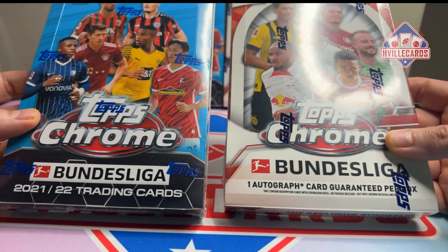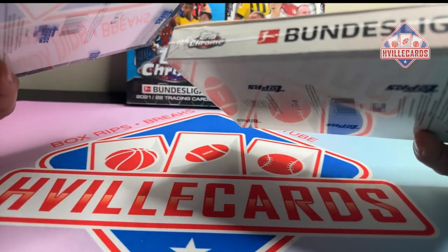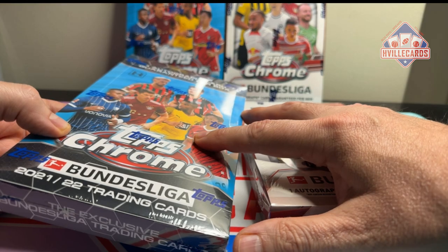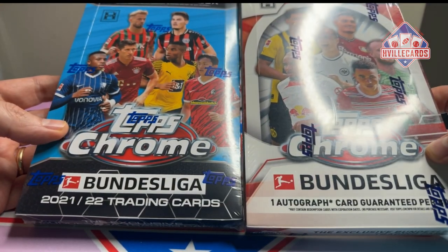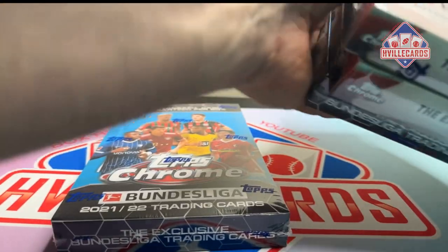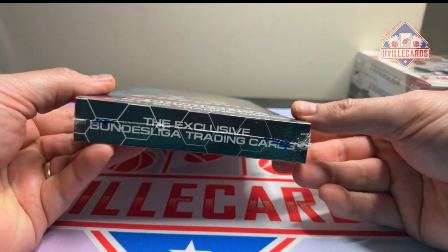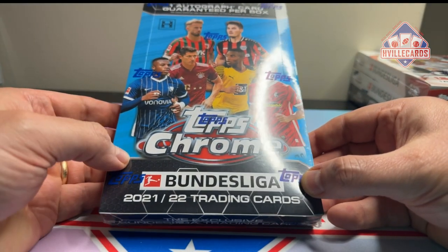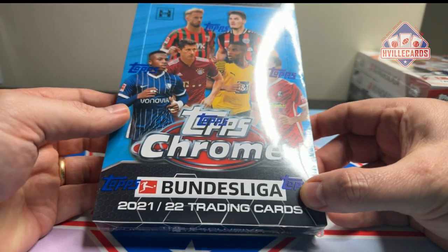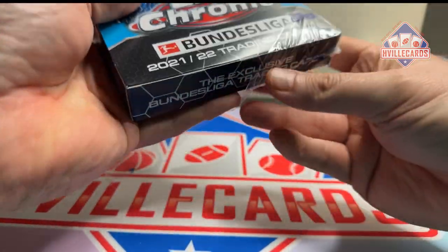These are hobby boxes so you get one autograph per box, 18 to 20 packs per box. There are some big cards you can get in here — you can get an Erling Haaland auto which can go for a lot. I'll open one today and put the other two away for a rainy day, but I'll probably get more because they are so cheap. I hope the hits are Erling Haaland or someone like that.